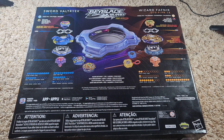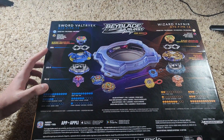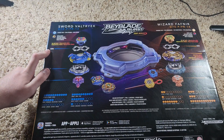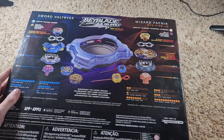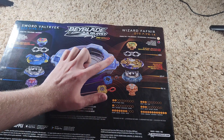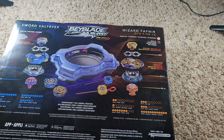So we have Sword Valtryek DP or D72P slash PR13. I don't really know all the Burst parts, but I assume these two pieces are the Valtryek layer, LW04, the disc D72P, and then PR13 which is the driver. Our other Beyblade is Wizard Fafnir — LW05, D70P, PR14.